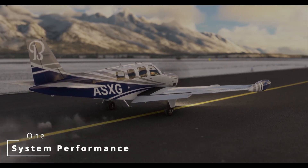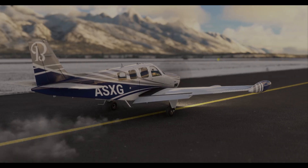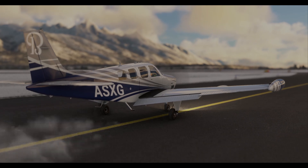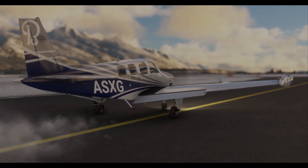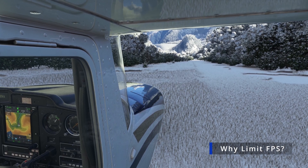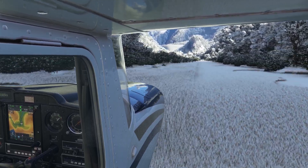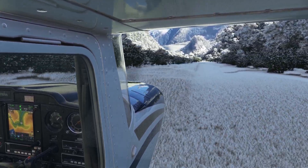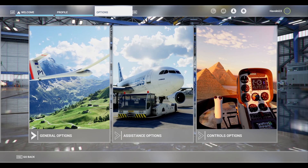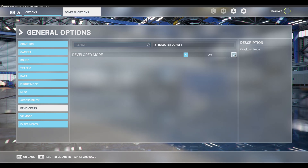Alright, listen up newbie pilots. Once you've had the thrill of your first flight — probably your first crash — it's time to get serious and make your flight simulator look as amazing as possible. By optimizing your computer's hardware settings, of course. Many seasoned veterans have shared their wisdom to help you out. The easiest tool you can use is the built-in frame counter — it's like a virtual fitness tracker for your simulator. To enable it, just go to the general options and turn on developer mode, then enable the in-game FPS counter on the debug menu dropdown.